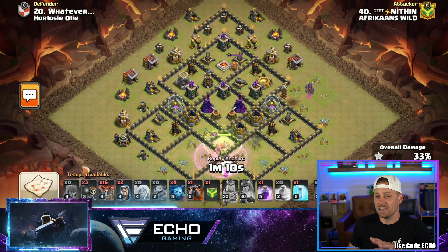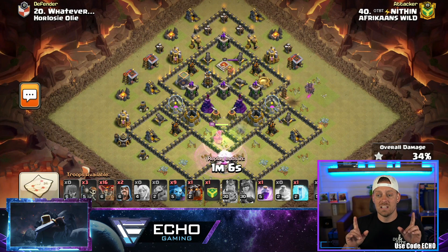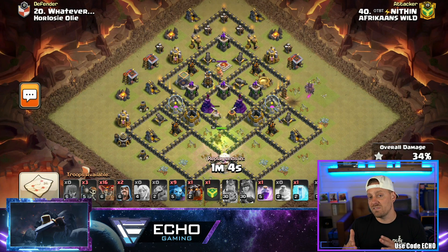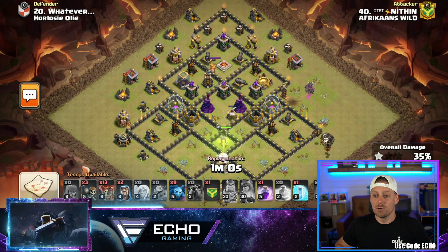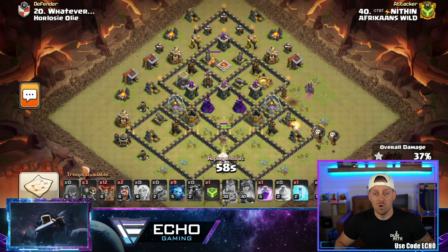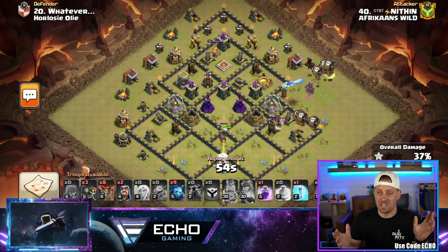I also like how the air defenses are spread around the outsides of the base. Notice the air defenses are not right next to the air sweepers, which means those air sweepers can't be taken out at the same time with a lightning spell and earthquake spell combination. So now we have the Lalo coming in.